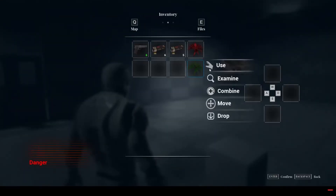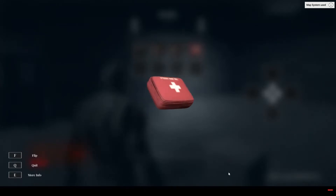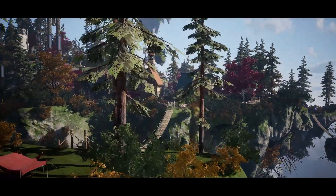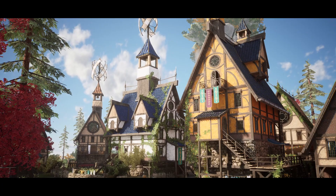This time around, we've got the Flying Fantasy Town, the Mechanic Character Sarah, and the Inventory System. So without further ado, let's get right into it, starting with the Flying Fantasy Town, and this can be used for any fantasy and medieval environments, both on the land and up in the skies.